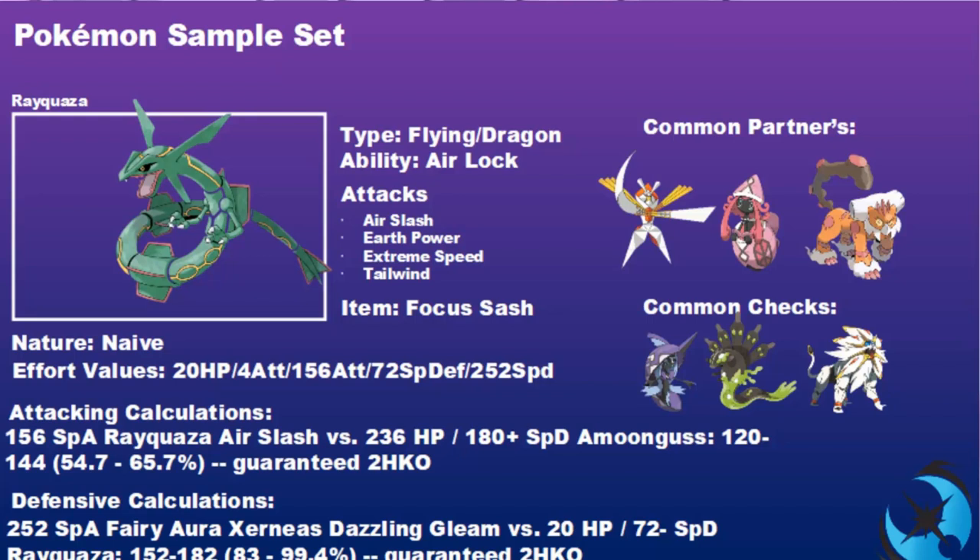Common partners with this Focus Sash Rayquaza include Kartana, Tapu Lele, and Landorus-Therian. Landorus-T is a nice one to pair with Rayquaza for Intimidate support - it can fire off Earthquakes freely without worrying about hitting a partner. Common checks are Tapu Lele, Zygarde, and Solgaleo especially if you haven't got access to Earth Power.